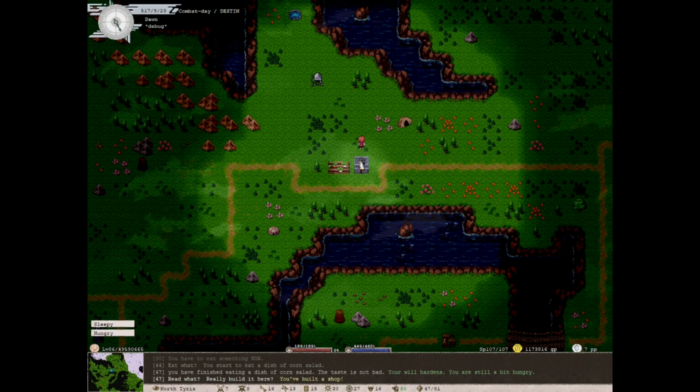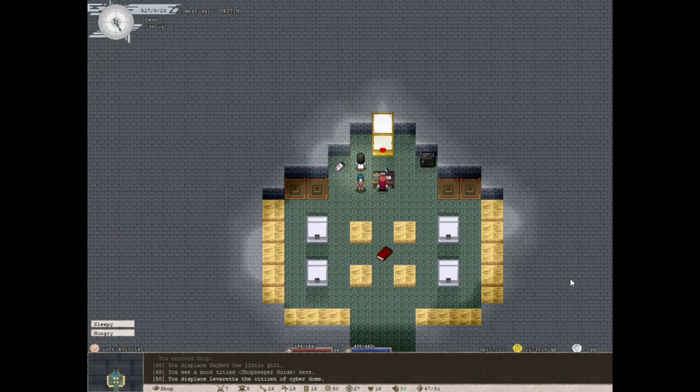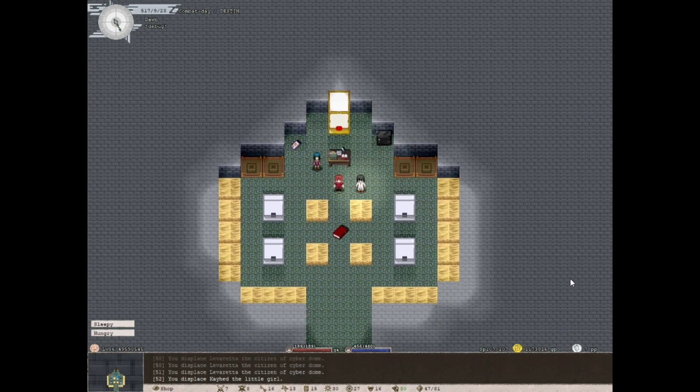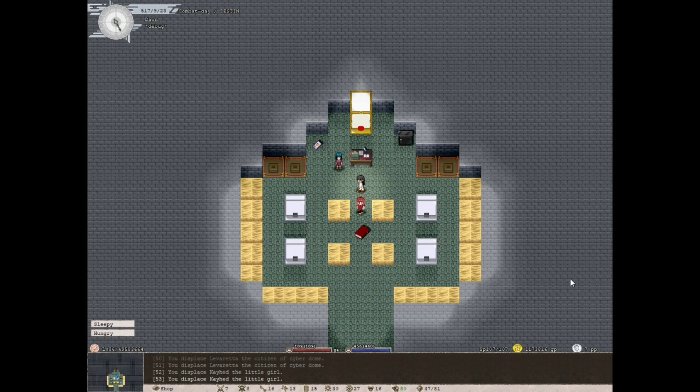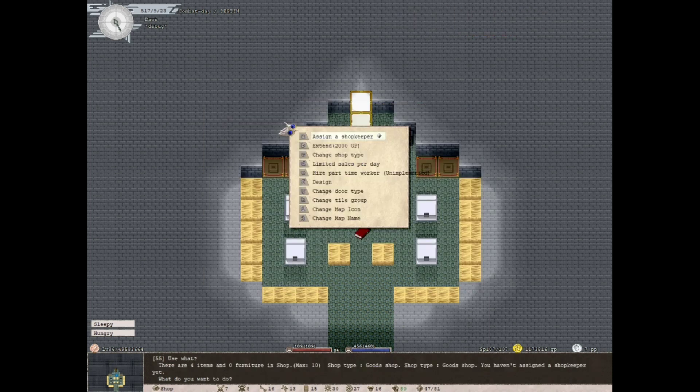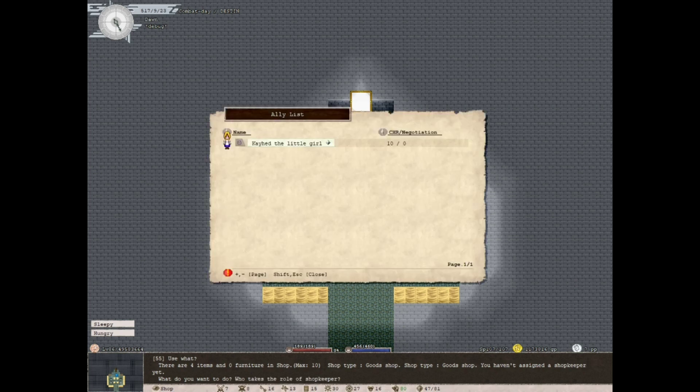I'll push R to read my deed and enter my shop. Now you have to get a shopkeeper. Push numpad Enter to use the register, then numpad Enter again to assign a shopkeeper. The two skills that matter for your shopkeeper are negotiation and charisma — the game lists them directly on the assignment screen.